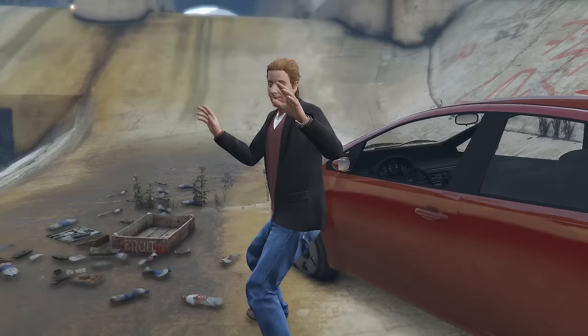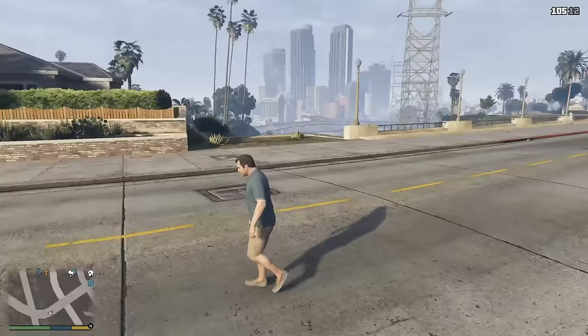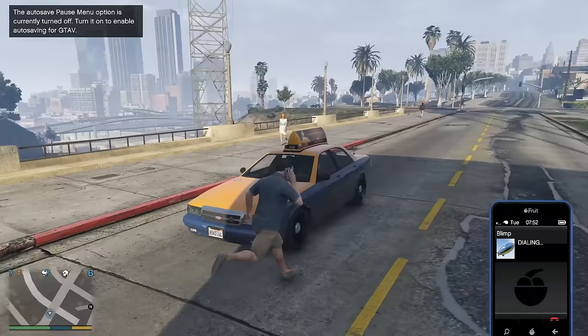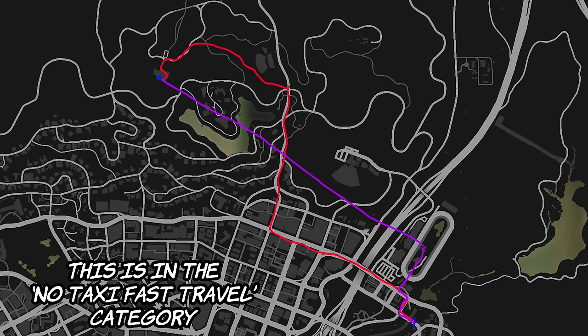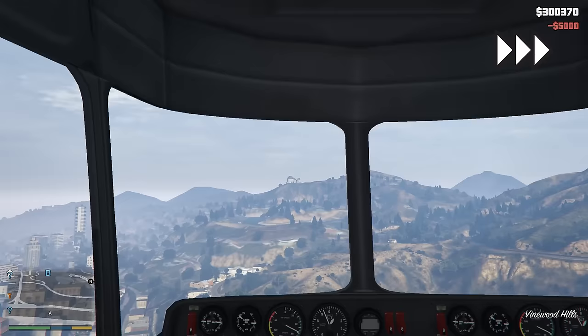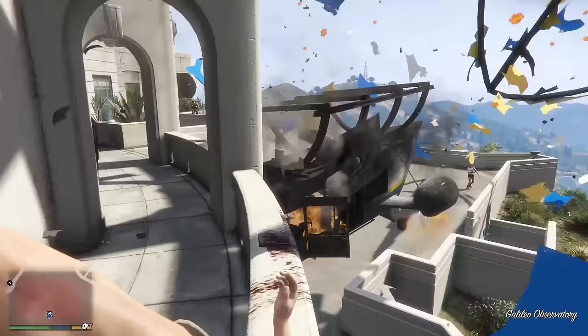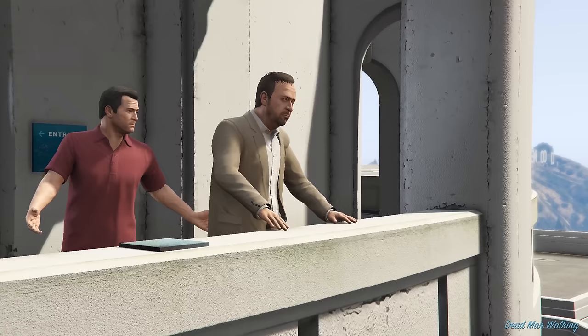So with that out of the way, let me present what is called the blimp strat. Here we are at the end of Fame or Shame. I move off to the left and move my camera to guarantee myself a car spawn. I also call myself a blimp that I'm going to be taking to Dead Man Walking. The red line on this map represents the old strat where you'd just take your car to Dave at Dead Man Walking. The purple line represents the blimp strat, simply flying over everything.